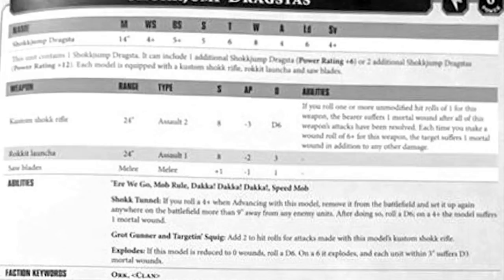And Explodes: when this model is reduced to 0 wounds, roll a D6 — on a 6, this model explodes and every unit within 3 inches suffers D3 mortal wounds. I really like that one. That's the ability I like the most so far. I like that Shockjump Dragster — it's a little bit funky, a bit self-damaging, a bit dangerous. It feels very, very Orky. I know quite a few people don't like the design of it, thinking it looks too well-made to be Orky, but the rules feel very Orc. And I appreciate that a lot.